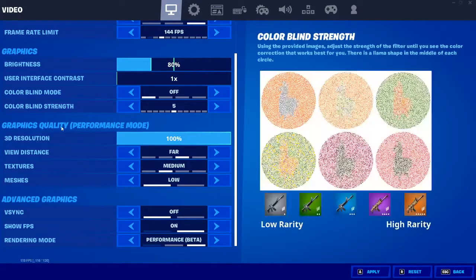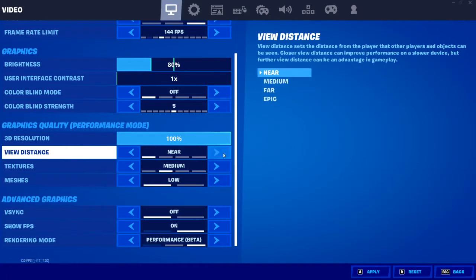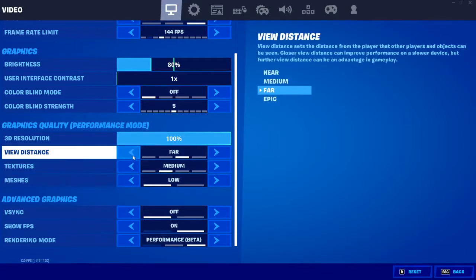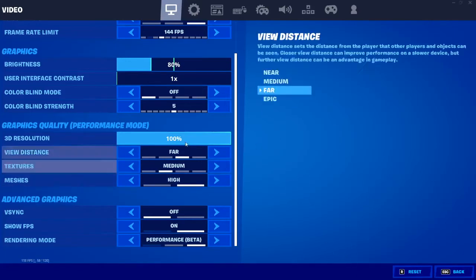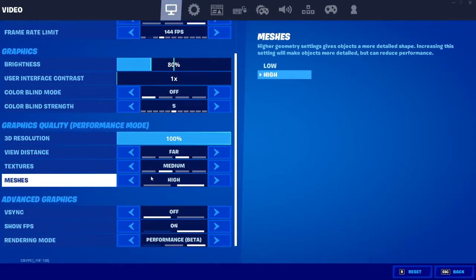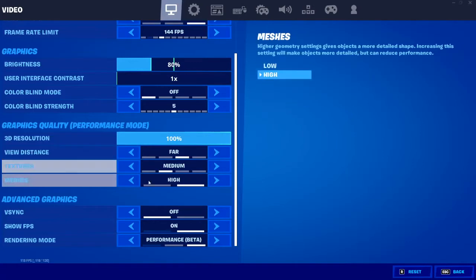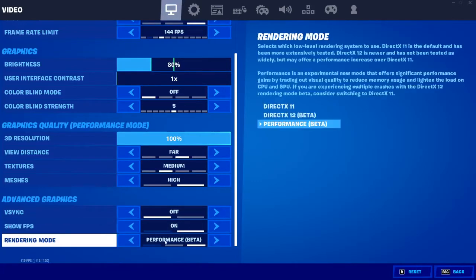We're gonna go down here to graphics quality and I play on performance mode. The 3D resolution, you just keep that at 100. View distance, I have it at far just because my PC can handle it and it doesn't really affect anything. Textures, I have at medium. With Chapter 3, this recent update brought in heavy meshes — I literally always forget — but I'm gonna put it on high now just so I won't forget and see if it works. My trees have been rendering in super weird and I think it's messing something up. I heard that turning this on high works. V-sync, you always want that off. Show FPS on. The rendering mode, I play on performance mode.